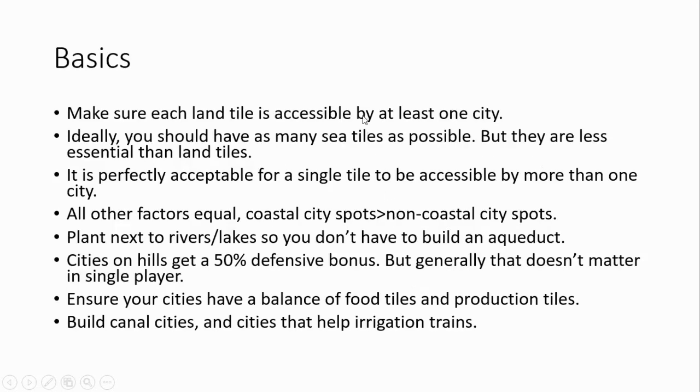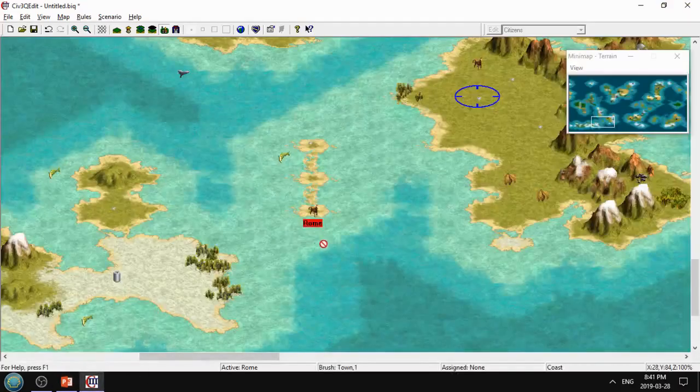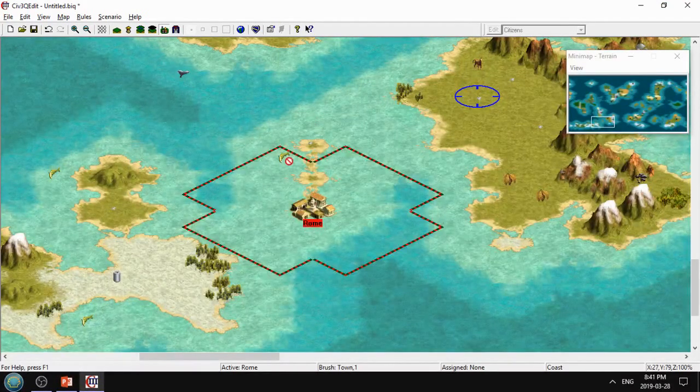First thing first: make sure that each land tile is accessible by at least one city. By 'accessible,' if you look here, this is a three-tile island. This is the fat plus shape that happens when your city's borders expand, and your city can only use tiles that are within this fat plus. It can't use this tile, it can't use this tile, and it can't use this one.